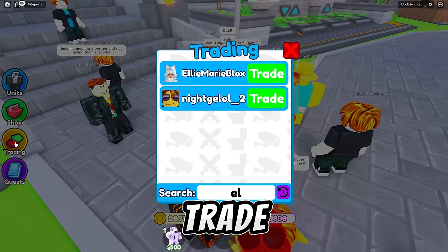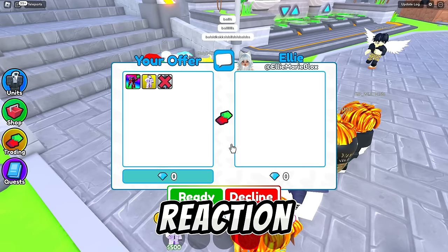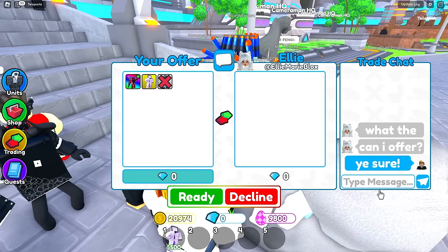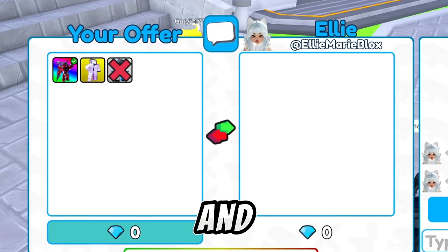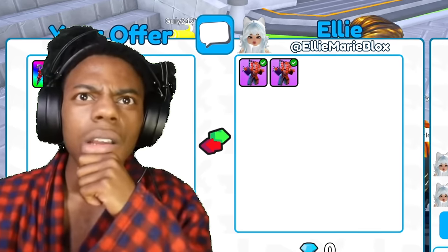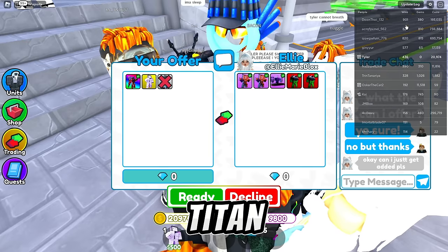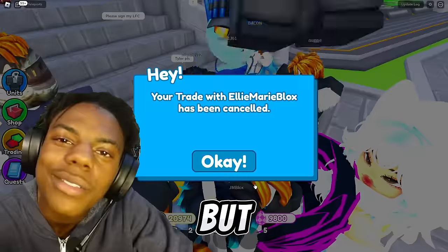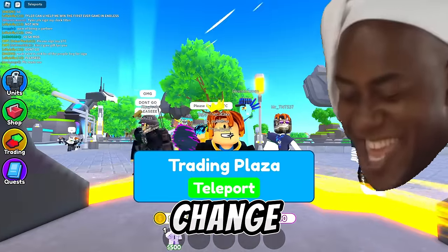Now let's go ahead and trade her back and show her the upgraded titan drillman and see her reaction. She wants to offer for the upgraded titan drillman, so let's go ahead and see her offer. Her offer is good but we only have one upgraded titan drillman, so we will not trade it away for now. But let's go ahead and look for more offers in the trading plaza and maybe we'll change our minds.